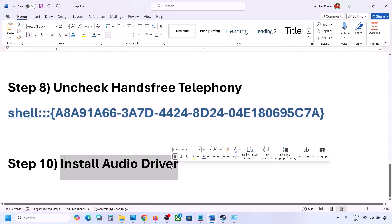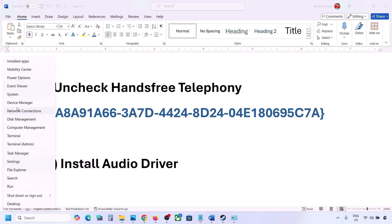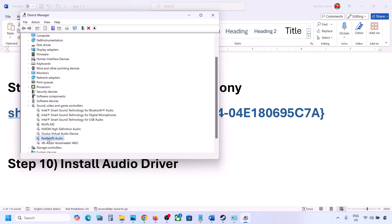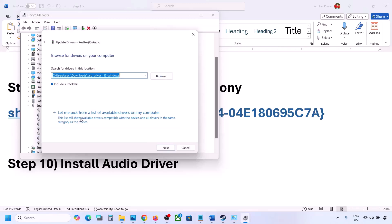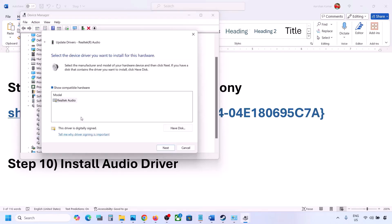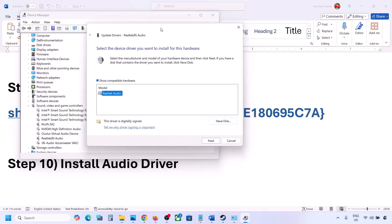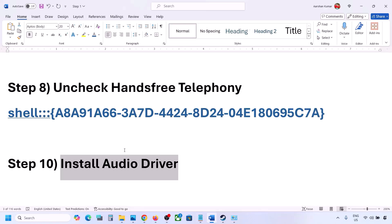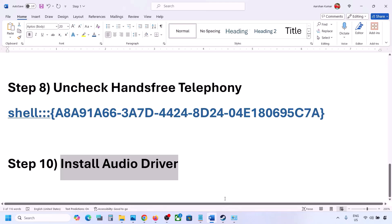The next step is to install or update the audio driver. In Device Manager, right-click the Start menu, go to Device Manager, expand Sound Video and Game Controllers, select your audio device, right-click, and click Update Driver. Click 'Browse my computer for drivers,' then 'Let me pick from available drivers on my computer,' select your audio device, click Next, install it, and restart your computer. You can also download the audio driver from your system manufacturer's website — select your model number, find the audio driver, install it, and restart.